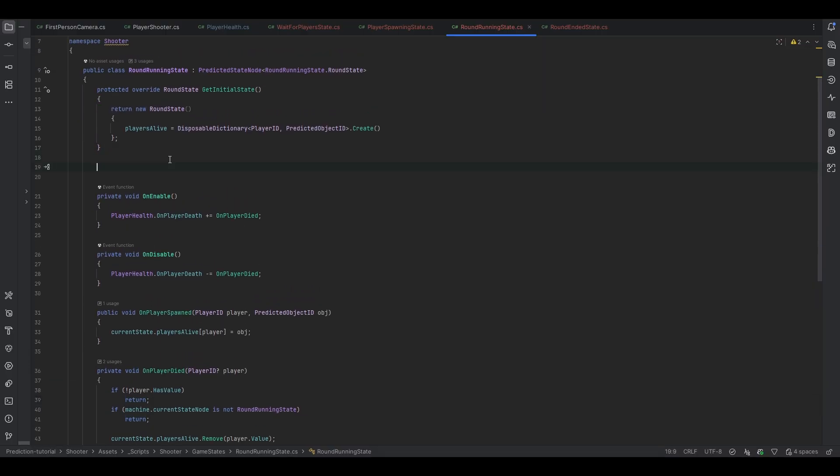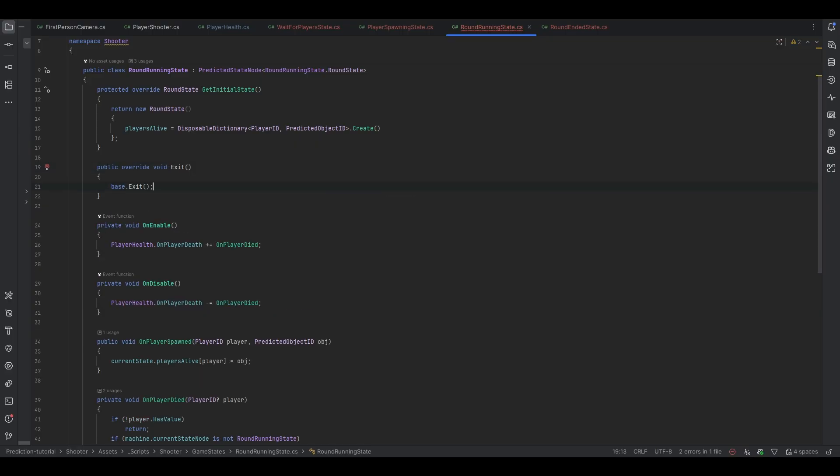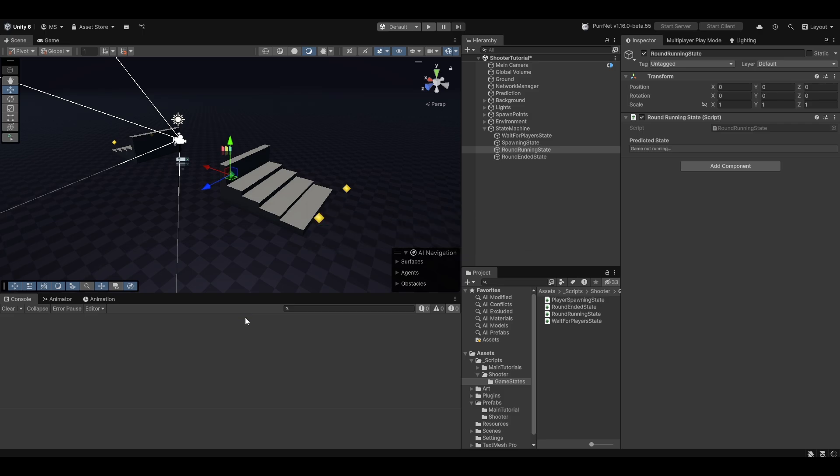Another thing we should do is when we exit this state, it's worth clearing the list of players. On exit we call `currentState.playersAlive.Clear()`, because we don't really want to track them anymore since this is no longer the current state.